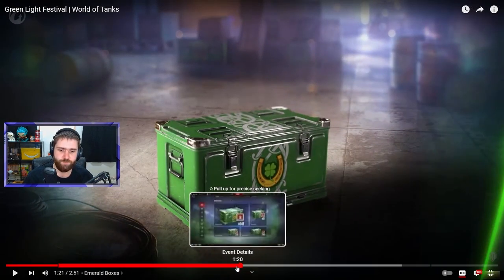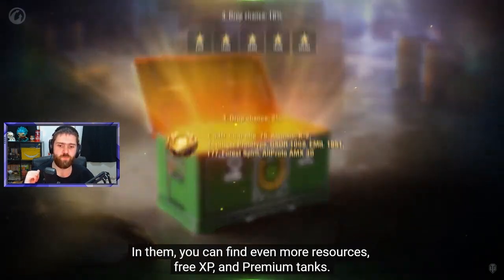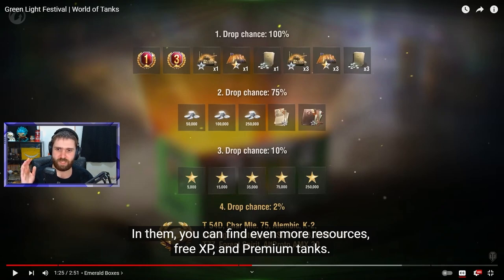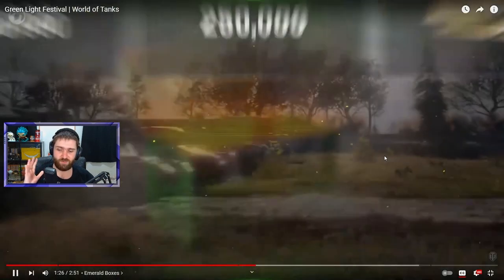It's kind of like the previous loot box event, but no gold — instead you get five times XP missions in those boxes. You have bundles of 5, 25, and 150 boxes, and emerald boxes. In them you can find more resources, free XP, one day or three days of premium, reserves, and guaranteed rewards. There's a 100% chance drop for a guaranteed reward, a 75% chance of getting credits and training manuals on top of that, another 10% chance of getting free XP, and a 2% chance of getting one of the vehicles.